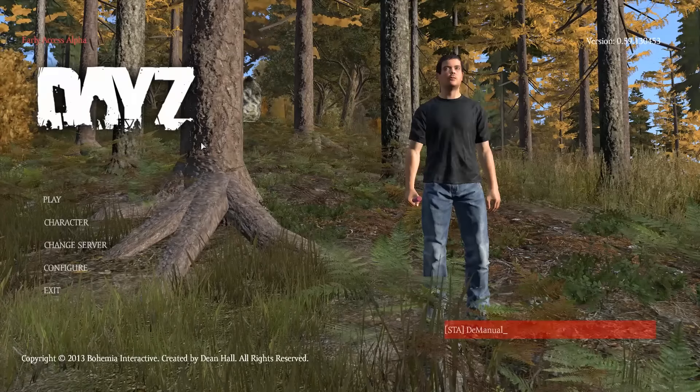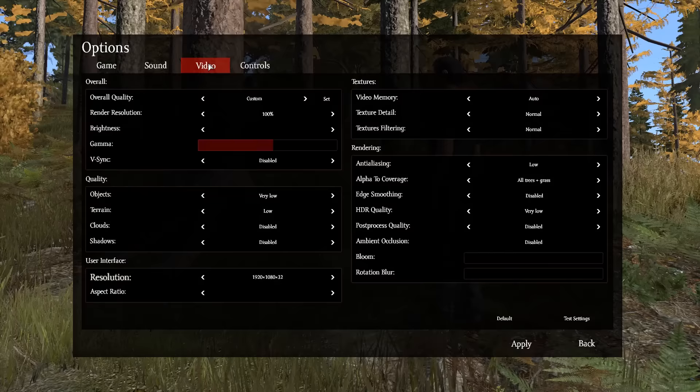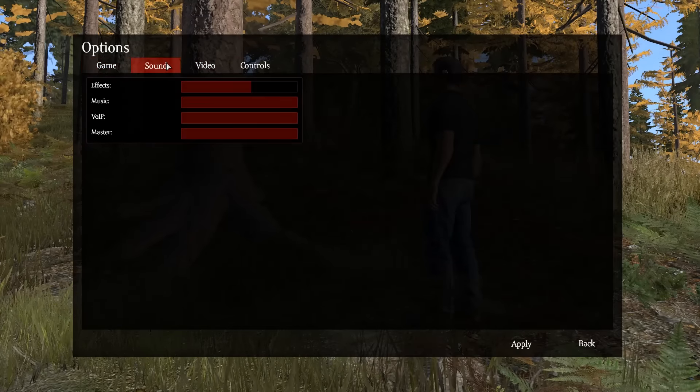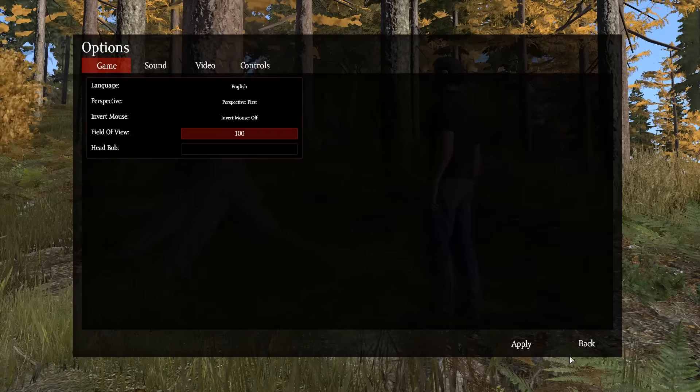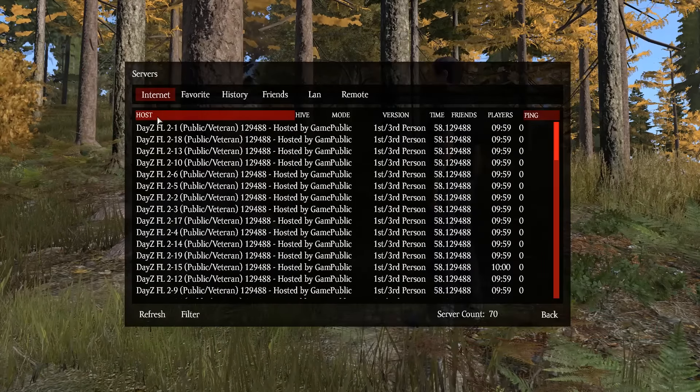Whenever you first log in, this is what it's going to look like. Go over to Configure and I'll show you my video settings — I might actually have to change these now that I'm getting that 10 to 15 FPS boost difference. You guys can copy those settings if you want, but I'll probably be changing them. Go back, hit Change Server — it actually looks pretty decent, looks pretty good.